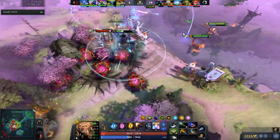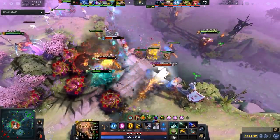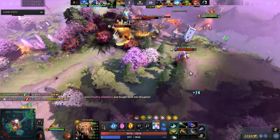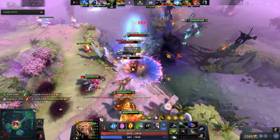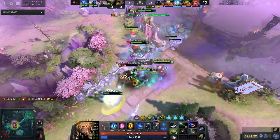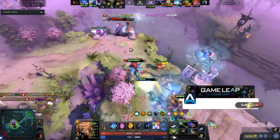He got last pick counterpicked by Kunkka, who is infamously known as the Invoker counter. A lot of us can think back to the TI game where Topson got crushed — though I think they did win that game, I think that was the Seb Axe game. He's playing Exhort here, goes 10 and 0, and has a very simple game plan that you guys can copy in your own games.